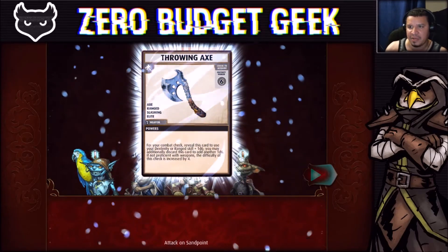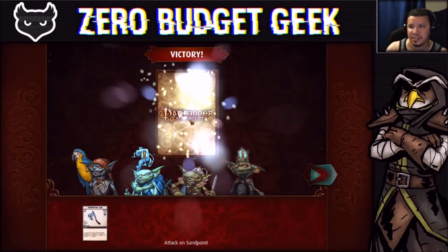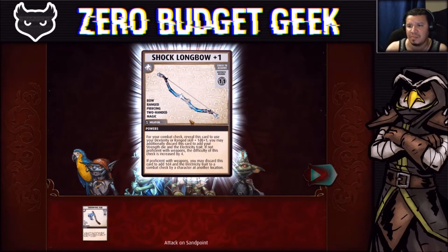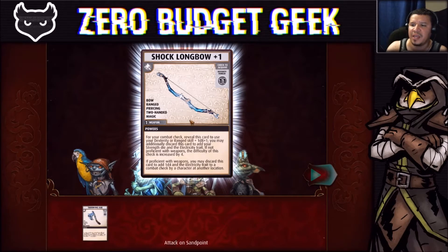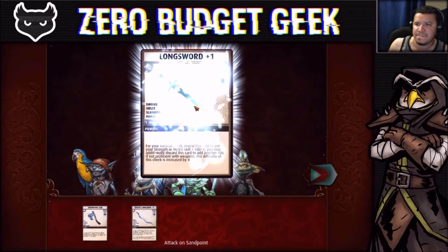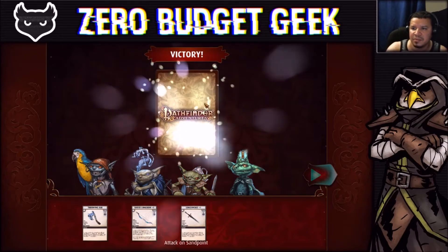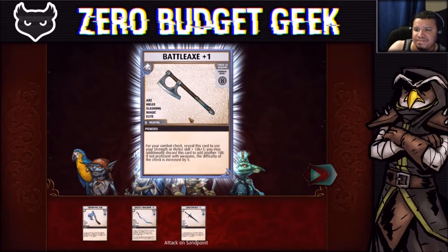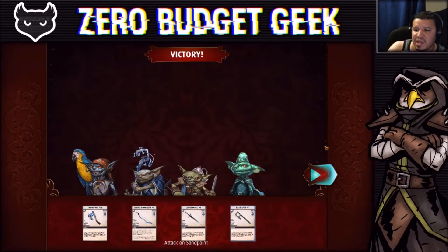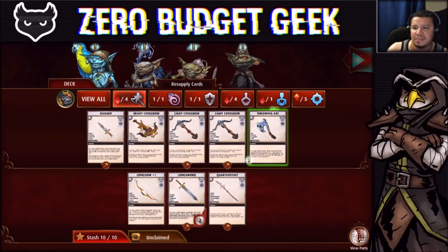Post-scenario rewards: Ransack found a Throwing Axe, which isn't necessarily bad. Ezrin the Goblin found a Shock Longbow — which is just okay, might be good. We found a Longsword Plus One — we threw one away some time back and now found another — and Poog found a Battle Axe Plus One. Not super enthused. Did we all just happen to draw weapons, or was this a coincidence? Let's fix our decks now.